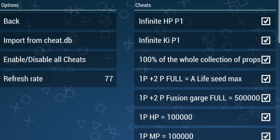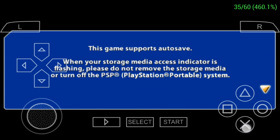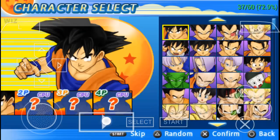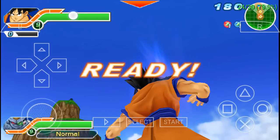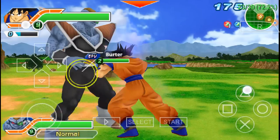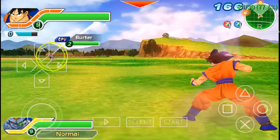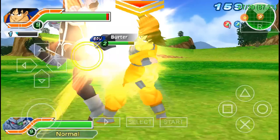Thank you guys for watching. Let me show you how these cheats are actually working. Go to Free Battle, click okay, click on Goku — look at our health, it's really high. We don't have to worry about anything. Cheats are enabled — look, as he hits me, my health never goes down. See, he hits me, boom — health is fine.